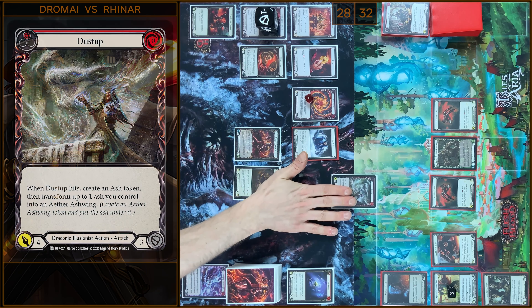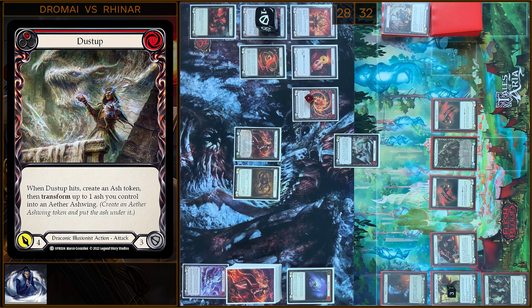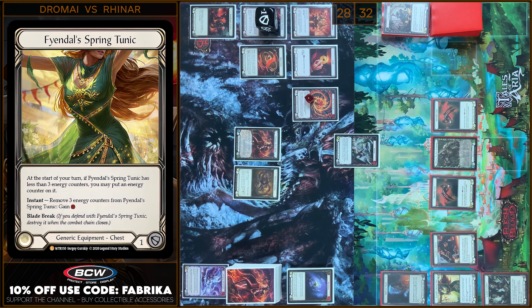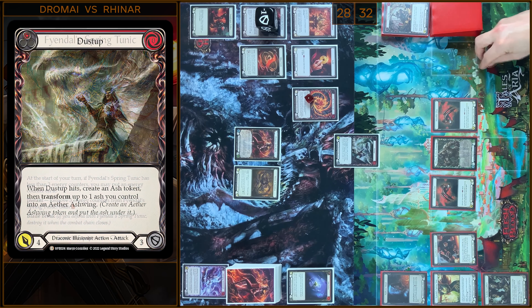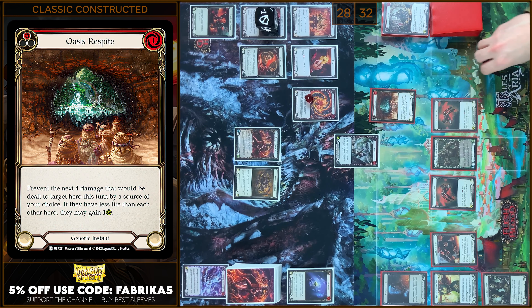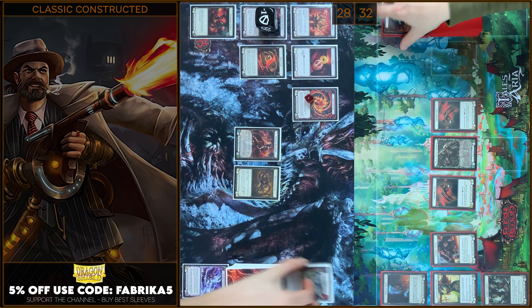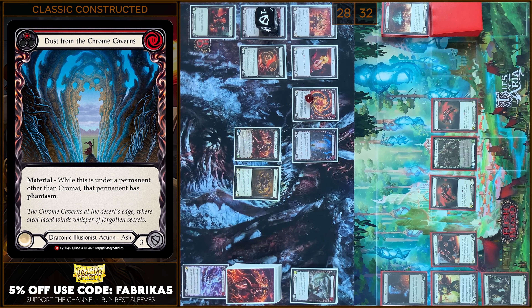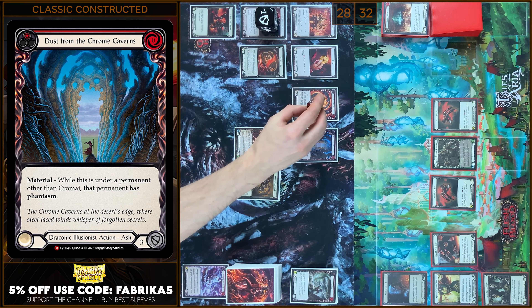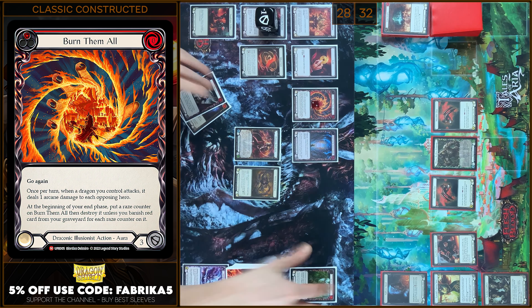So I will start with Dust Tap. I will destroy the Quicken Token. Dust Tap gains go again for damage. In my prayer I will use Tunic. And I'm gonna play Oasis Respite — I'm gonna prevent 4 damage. Let's close this Combat Chain. In the end I will play Dust from the Crown Caverns. Let's move to my end phase — I'm gonna put Erase Counter on Burn Them All. I need two red cards.